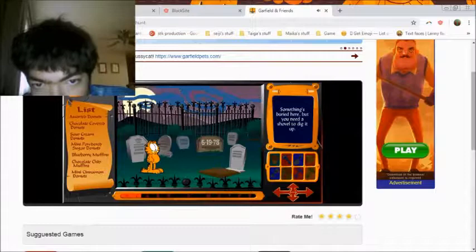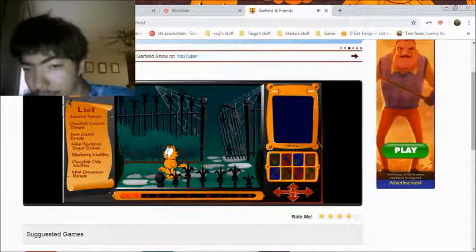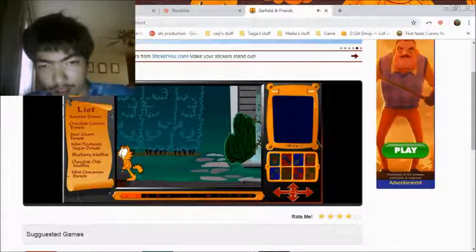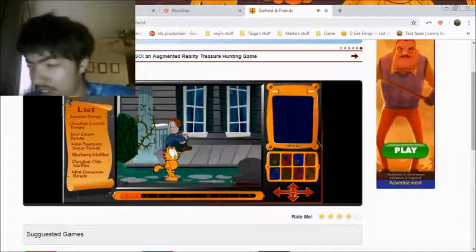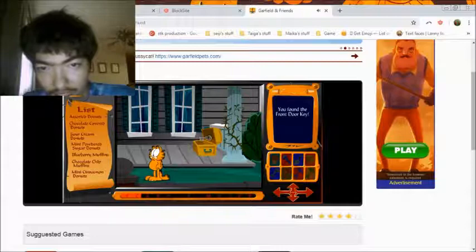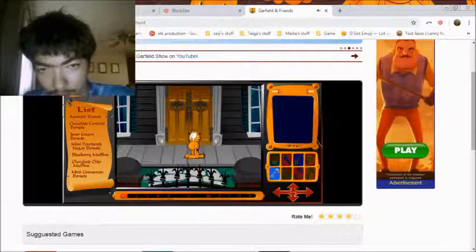Something's right there, but you need a shovel to dig in. 6, 1978. Oh! Think I know where that went. That's the gift - Garfield's birthday, it's true, don't believe me, look it up. Okay, it looks like we're gonna go to the other side and we scare Garfield a little bit, but we still got some more things to deal with. Alright, front door key - and we lose our scares.